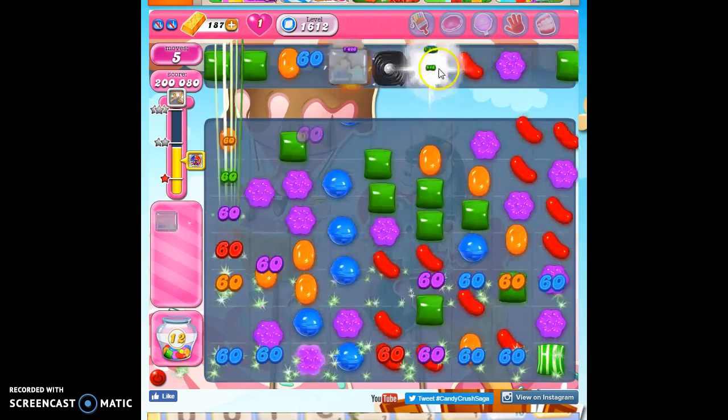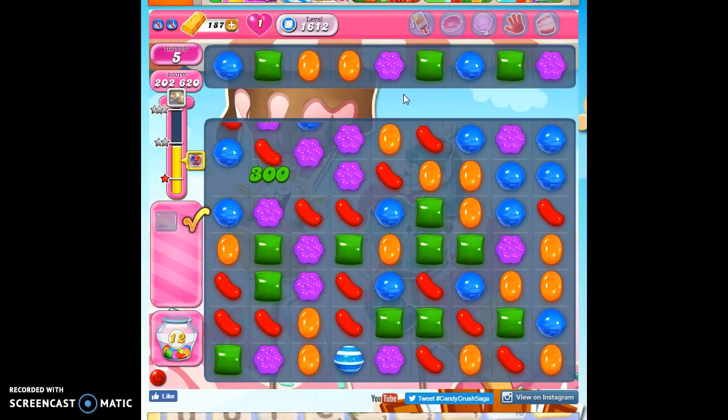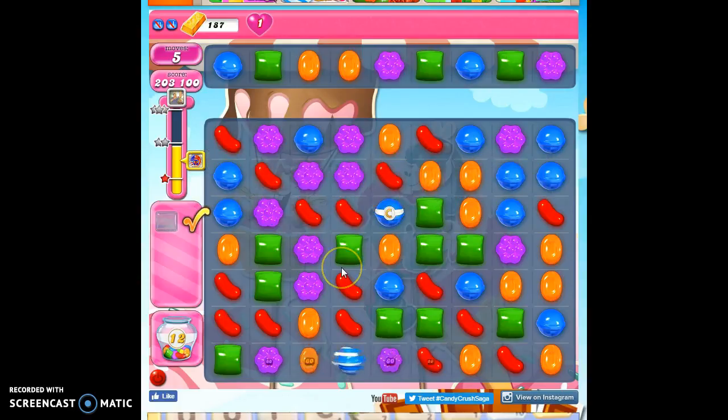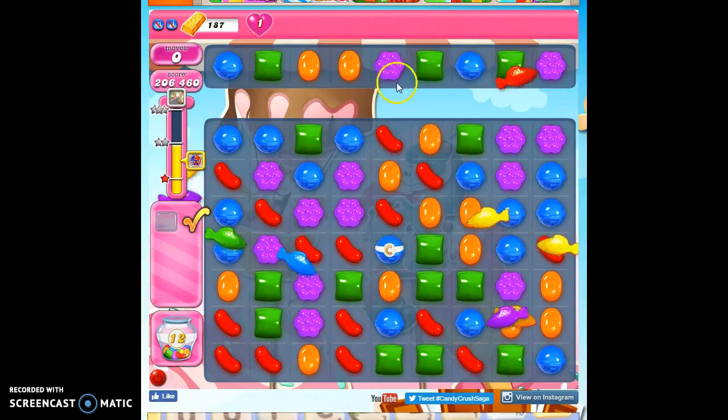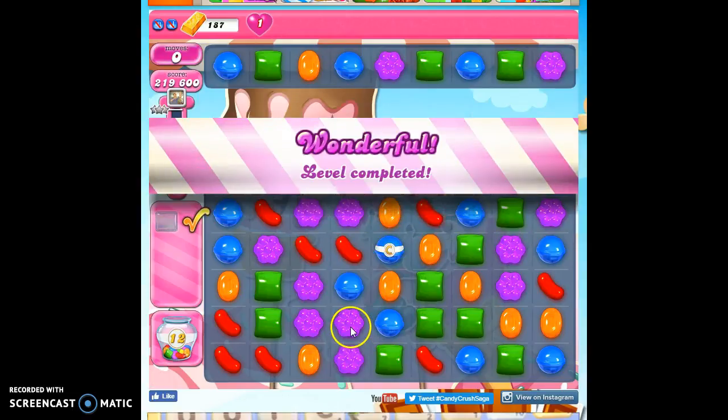There we go — there goes one, two, three, four. Phew! We got it done. And the key is to make as many color bombs here, pair them with specials, and attack this as quickly as you can before it heals itself and makes it more difficult.